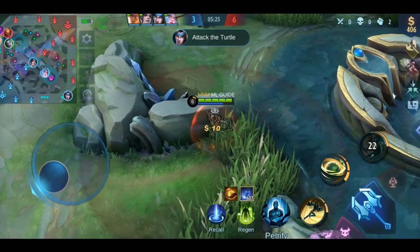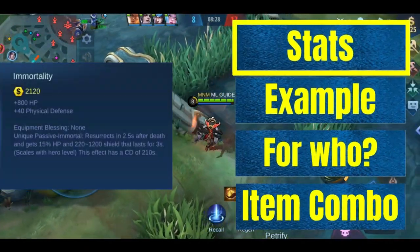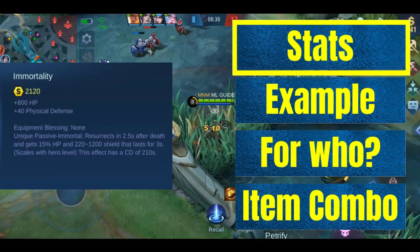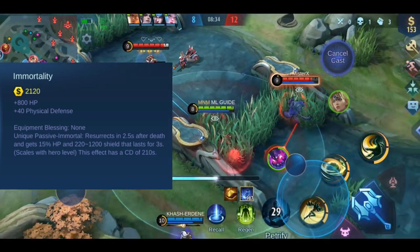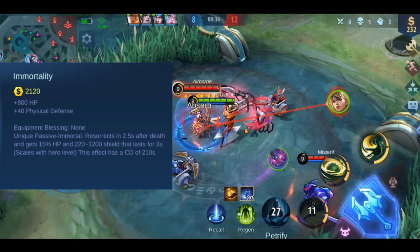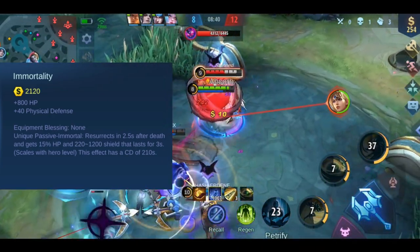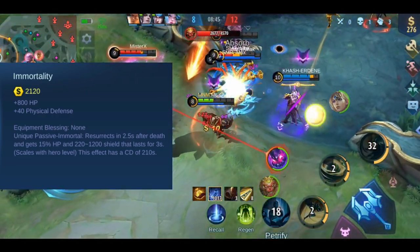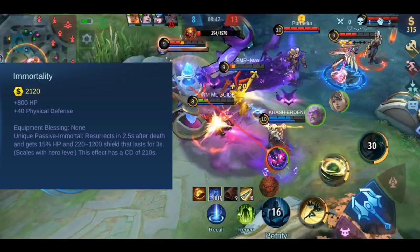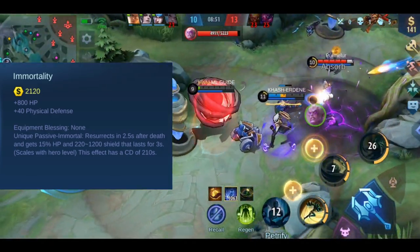Now let's talk about Immortality. You get plus 800 HP and plus 40 physical defense. This item has one effect called Immortal. After you die, you will be resurrected after 2.5 seconds and get 20% of your HP back, plus a shield. The amount of shield you gain scales with your level and lasts for 3 seconds. This item has a whopping 210 seconds cooldown.